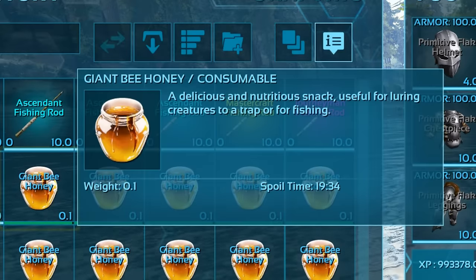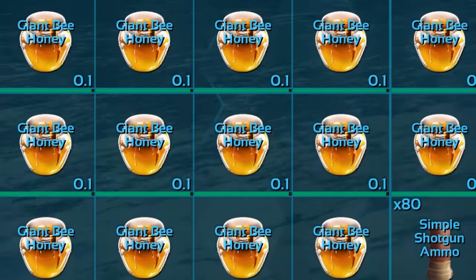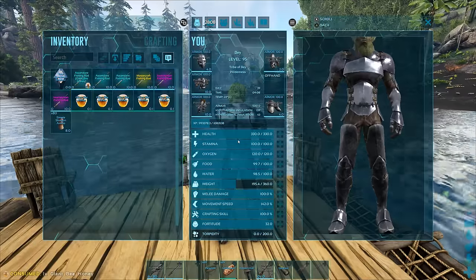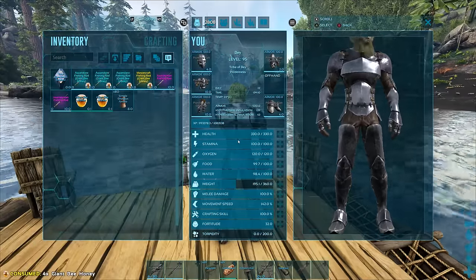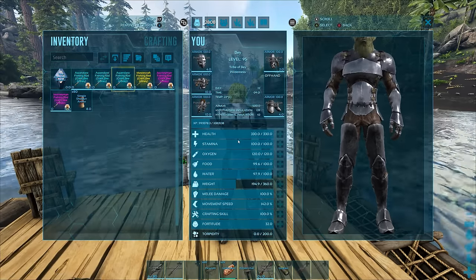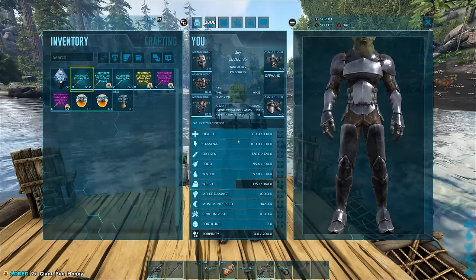Giant Bee Honey is the best fishing bait. It has a very short spoil timer and can only be stored as a stack of one, making preserving it a bit of a pain. However, you can give it an unlimited spoil timer by equipping it to your fishing rod. You can make a bunch of primitive fishing rods, which are quite cheap. So if you ever need honey for anything else, just go to your fishing rod, unequip the honey, and there you go — you've got one honey.